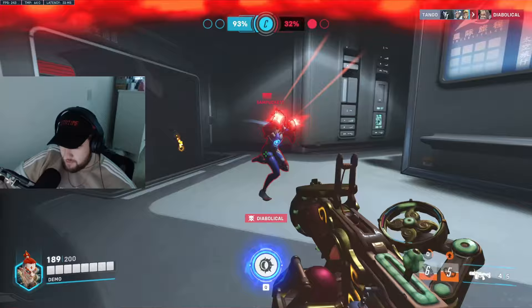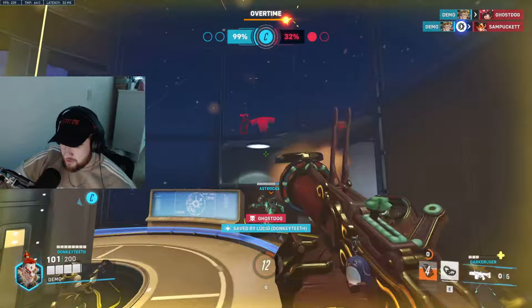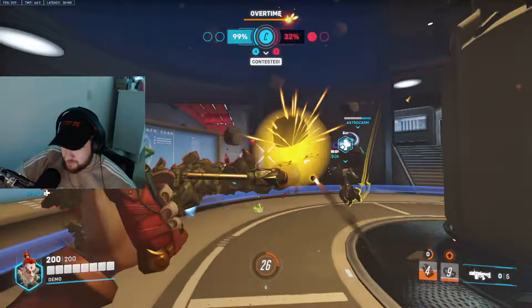There's a Tracer — I'm actually going to use my ult to try to kill her. She's going to blink once and then I get her with the tire. Kiriko ran right into my trap. That's another trap in main. I hear Rein coming in — throw my trap right next to him in case he wants to walk forward, and he's dead.